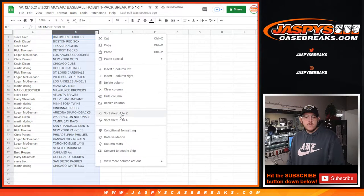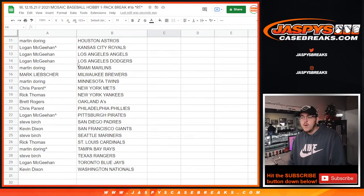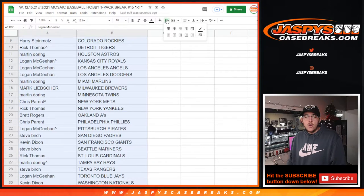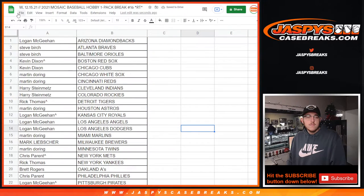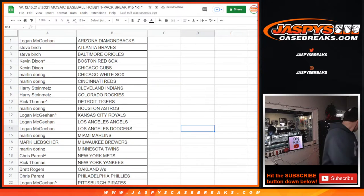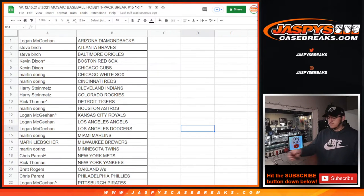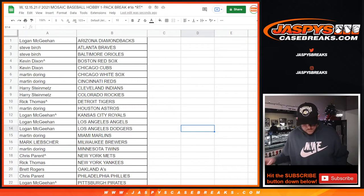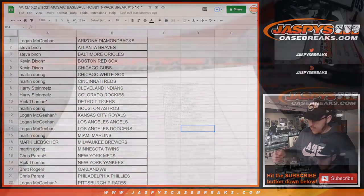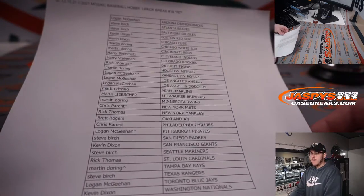All right, there are your teams. Let me go ahead and do that. Check out your teams right here — there's no trade window for the fillers. Just so you guys can see it, let me print this out real quick, and then we will go ahead and open the actual pack. All right, here's everybody who picked up spots and your teams — there you go.